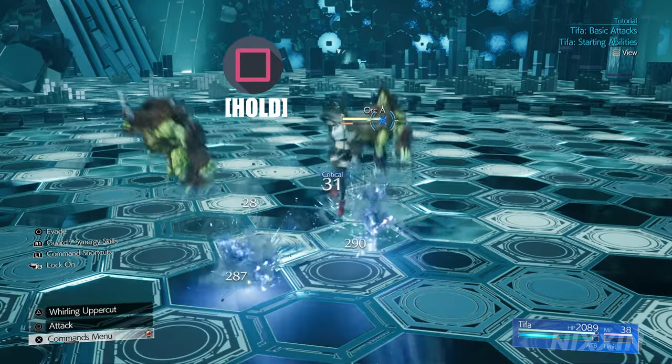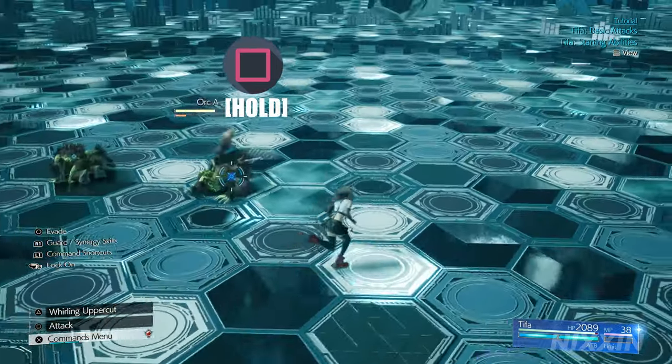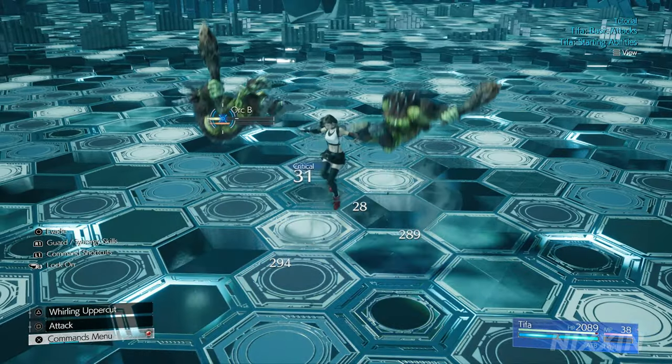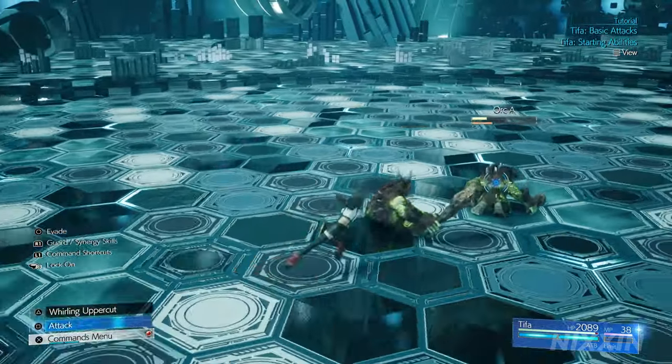Holding down square, however, Tifa will follow up her first light punch with a powerful uppercut and end the combo. This attack builds up a large amount of ATB gauge when it lands on target.